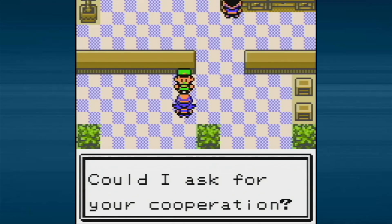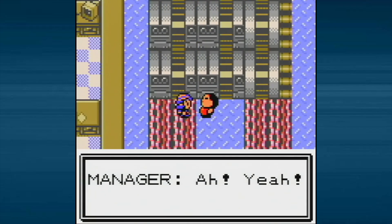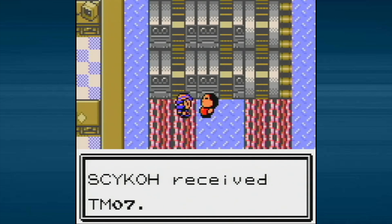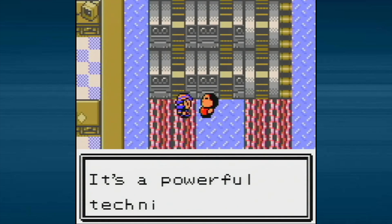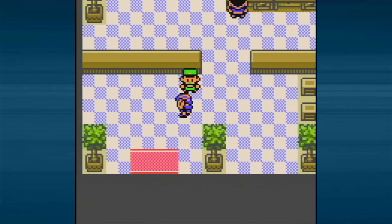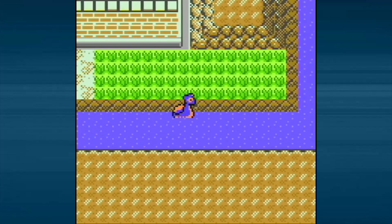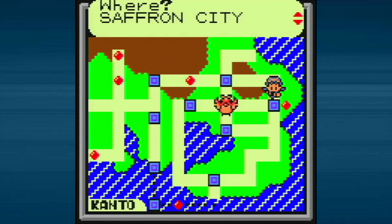Here we are back at the power plant. We talk to the actual director: 'That's the missing part from my beloved generator. You found it! Thanks! Here, take this TM as a reward.' We get TM-07, Zap Cannon — it has 100 base power, 50% accuracy, but always paralyzes. In Gen 4 they increased it to 120 base power. You could combo it with Lock-On or X Accuracy. We saved the world and got the power turned back on!